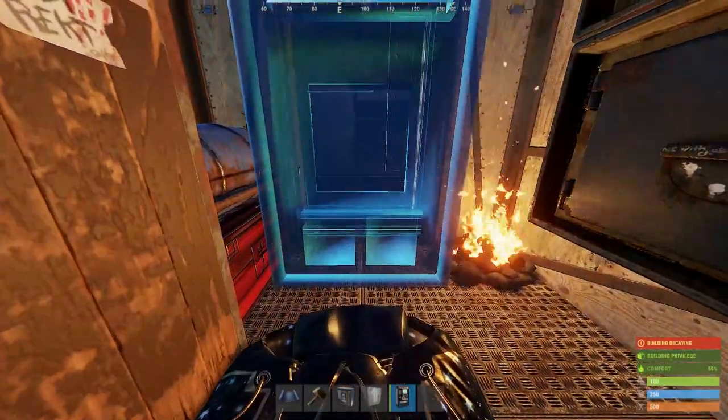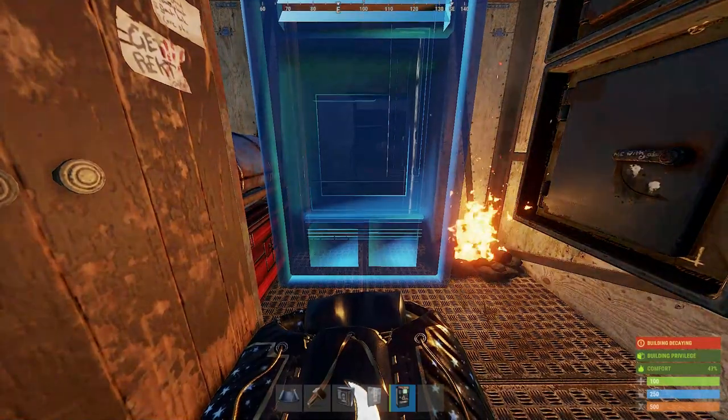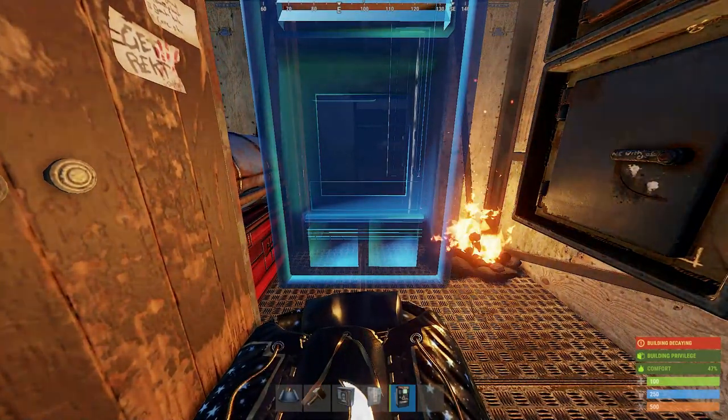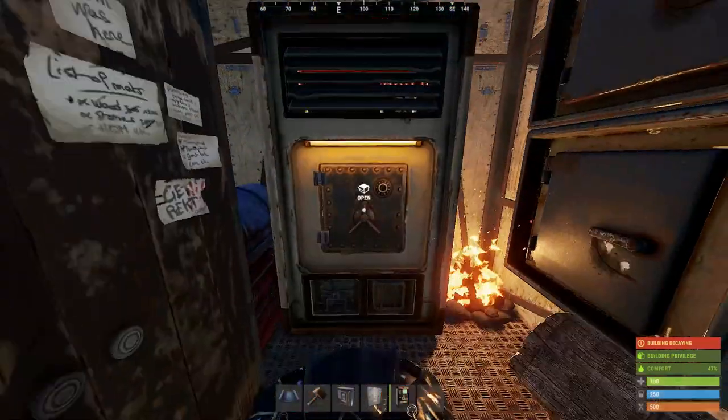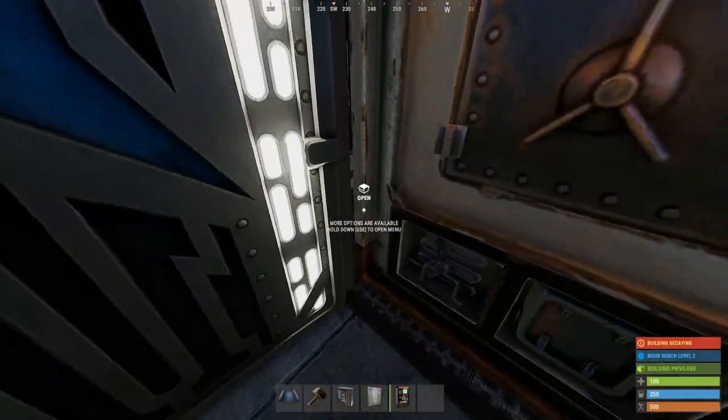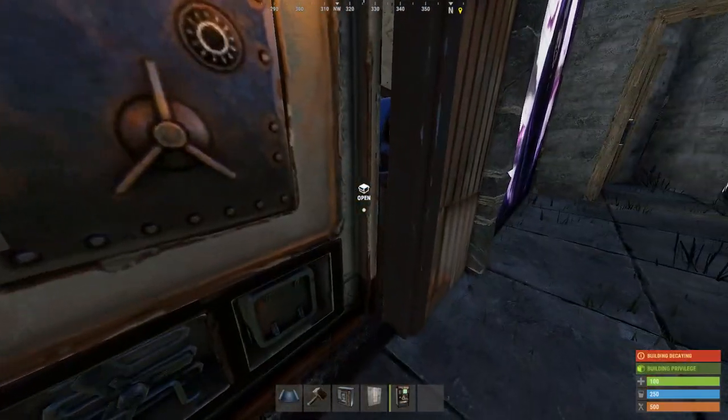Now get to placing the vending machine — if you want a more in-depth guide on how to place it, that will be linked in the top right corner and in the description down below. After the vending machine, place down a locker. Here is how to access everything.